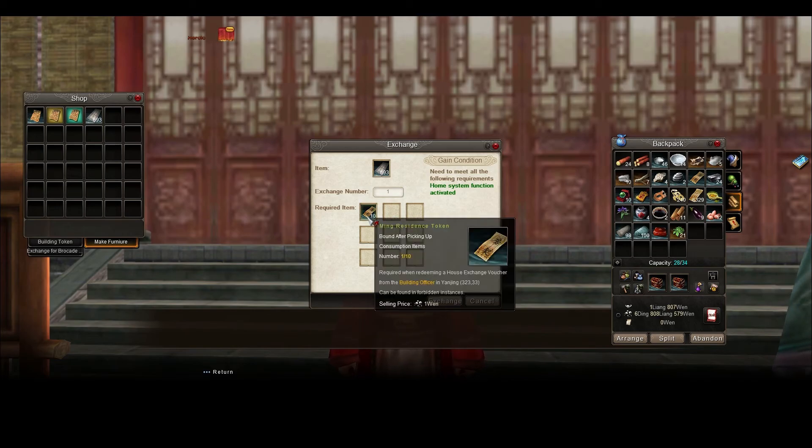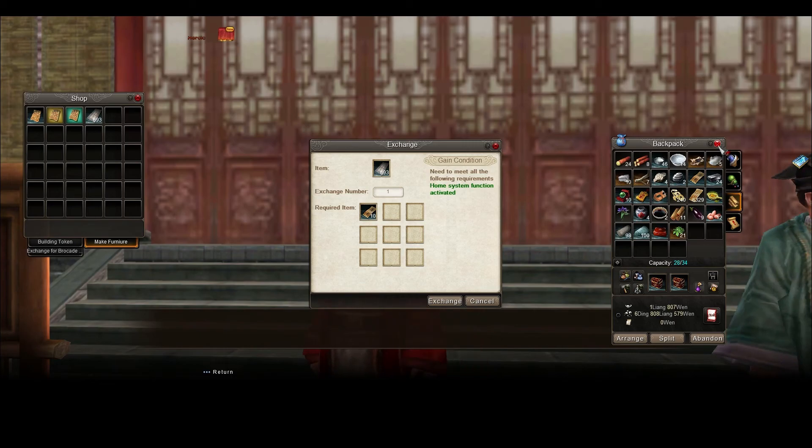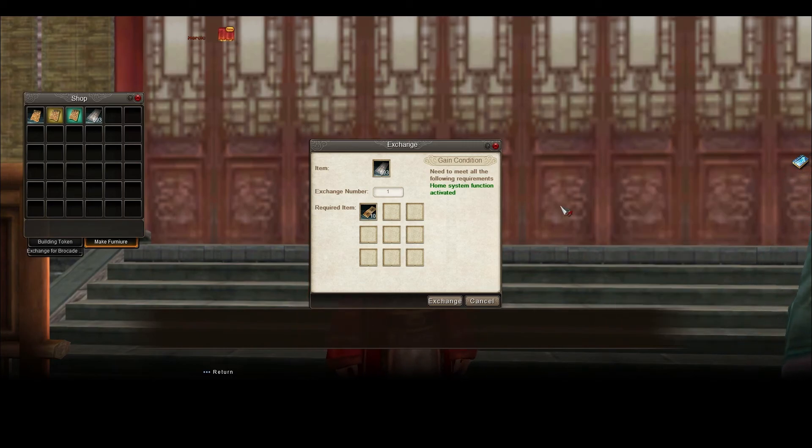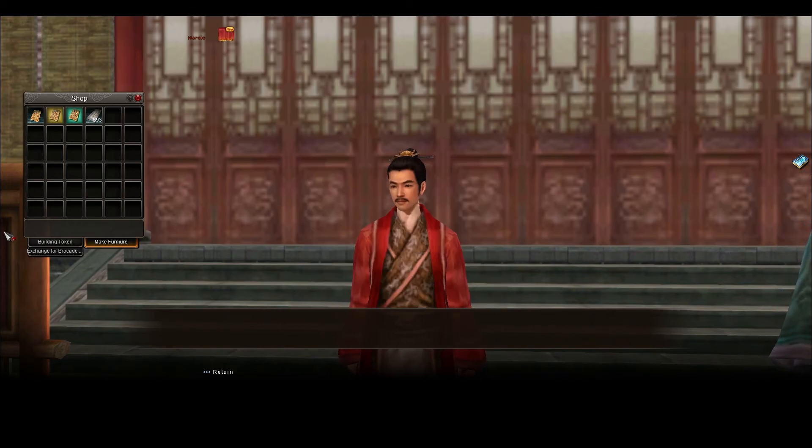Ming tokens drop in forbidden instances off the little bags that open up after you beat a boss — click on that, open it, and you might get a Ming token. It took me about two weeks to get all 10: I got about seven in the first week, and then took until the end of the week to get the other three. They're kind of rare, but at the same time you could get lucky and get a bunch at once.